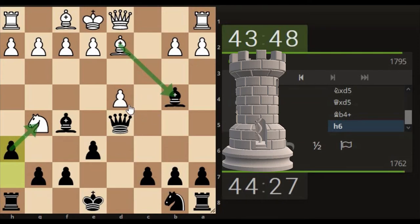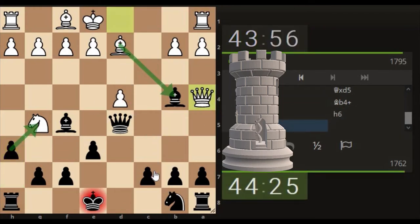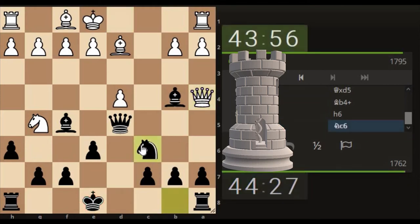It looks like I've done it on purpose though, doesn't it? Brought the bishop out, now I'm attacking his knight. So it is a piece for a piece — and it's all gone real pear-shaped now. Well, I suppose it still is a piece for a piece. Bishop takes, take the knight still — don't lose any sleep over it just yet.